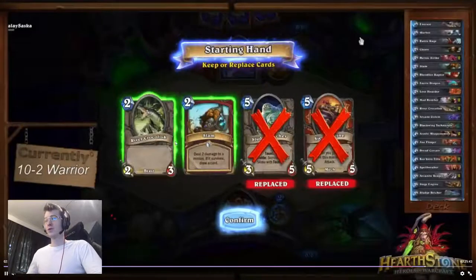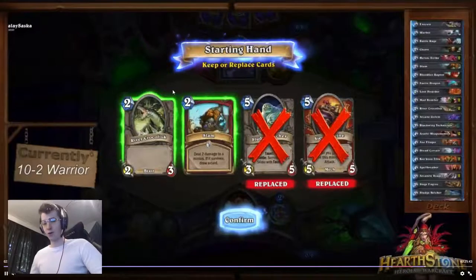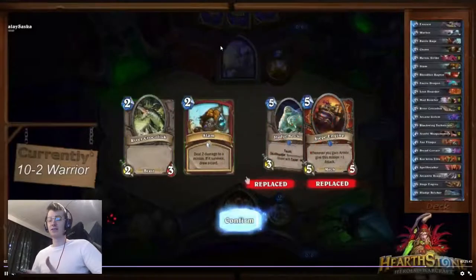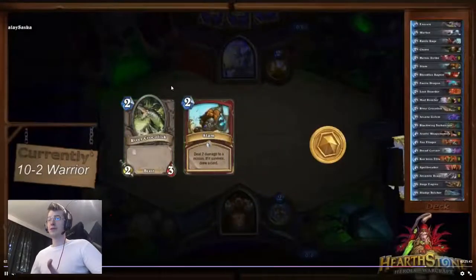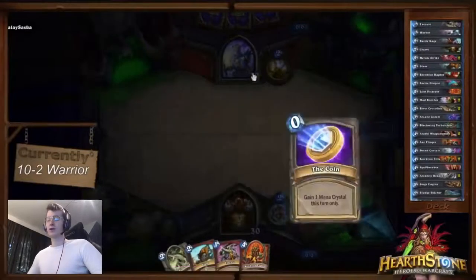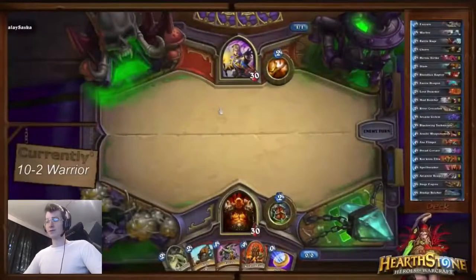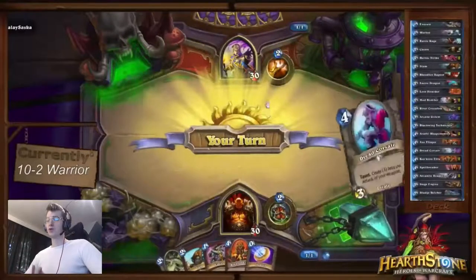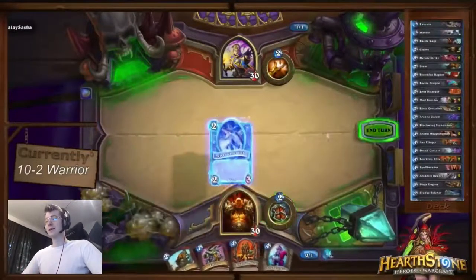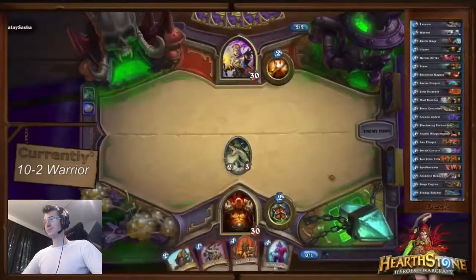That's why I'm mulliganing slightly more aggressively here and keeping River Croc and Slam. My thought process: if I keep the River Croc and coin it out, and the opponent plays a Shrinkmeister, I can Slam it, kill it, and still have initiative. If he plays a River Croc himself, I'll Slam it, kill it, my River Croc stays alive and I draw a card. So we're using the coin to coin out a two drop rather than to skip turn three and coin a four drop.